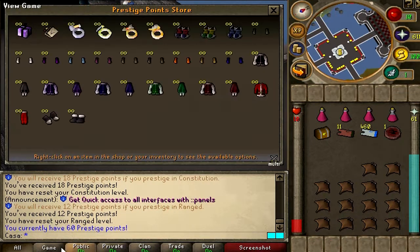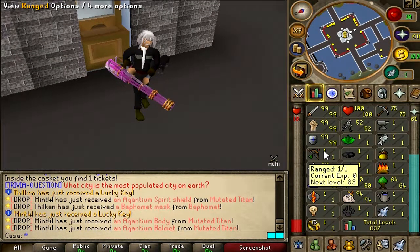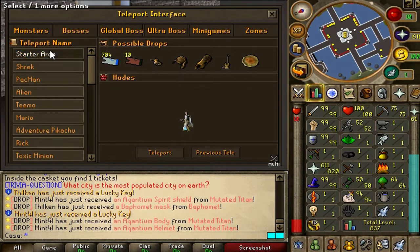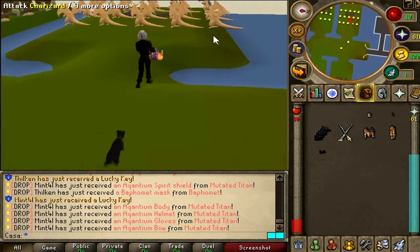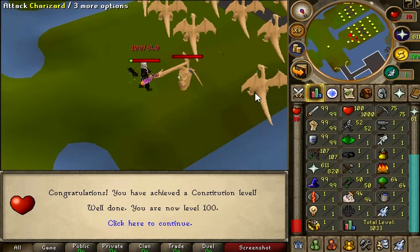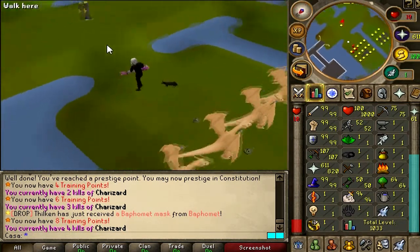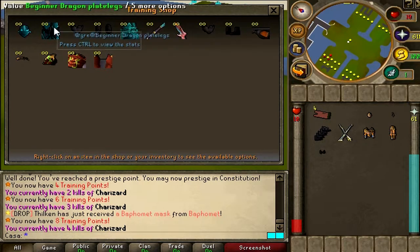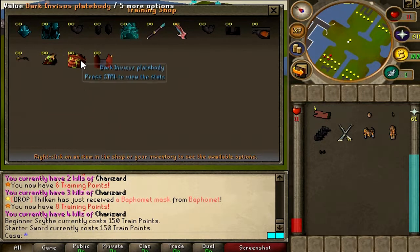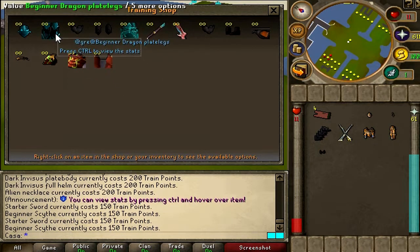Let's trade the guy. Now let's go and get 99 hit points and 99 range really quick — I want to see my total level over 1000. Let's go to the starter area and attack these NPCs. Levels are coming in pretty fast — 100 hit points. By the way, for killing these guys you get training points. The training shop has a beginner dragon set, some cool weapons, the dark Invasive set, alien necklace — 200 training points each for gear, 150 for weapons, not bad.